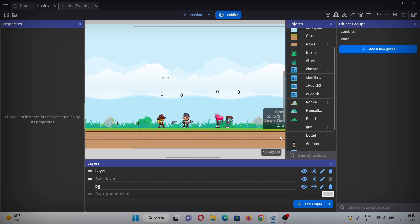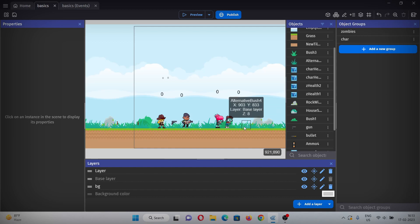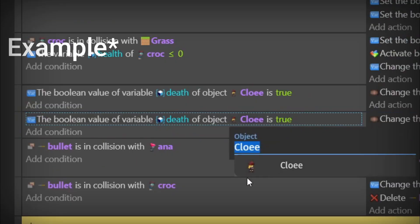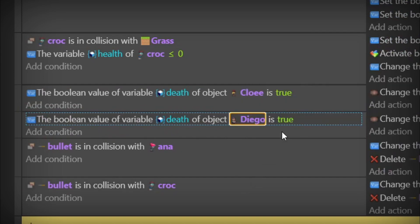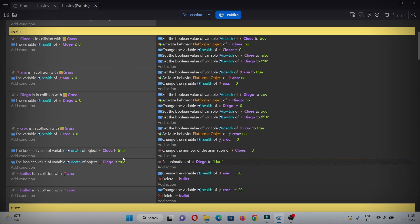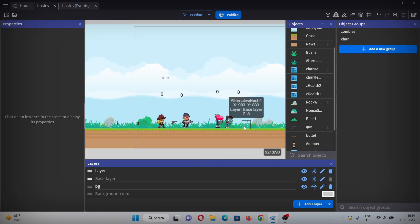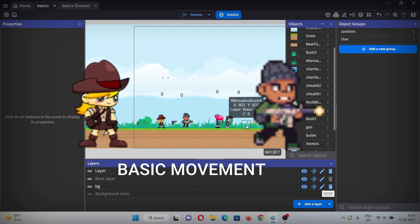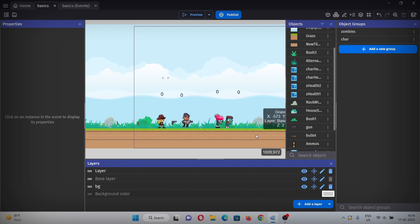I'll just copy and paste code from Chloe and change it to our new character. Be careful while doing this because if not done properly it can lead to unusual bugs. Since Diego is the second character, he will have some different functionalities. We'll only copy things that are common to both characters — like running, jumping, basic movement, hurt, and death.